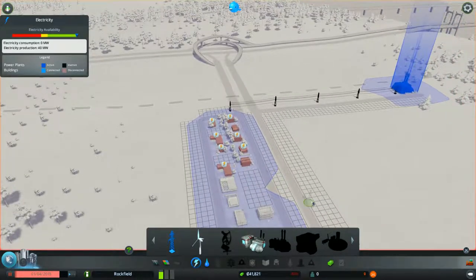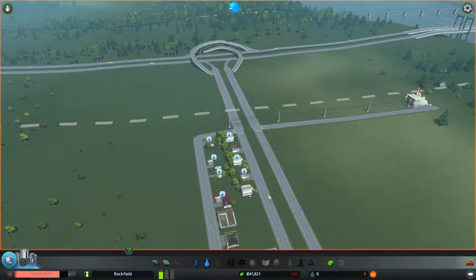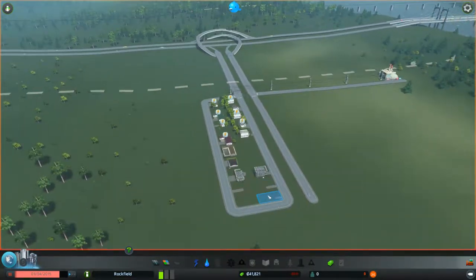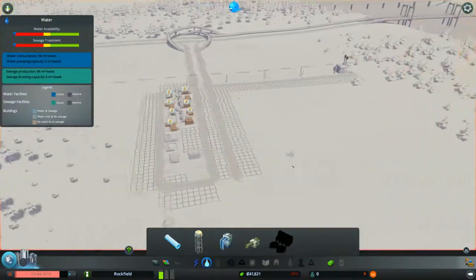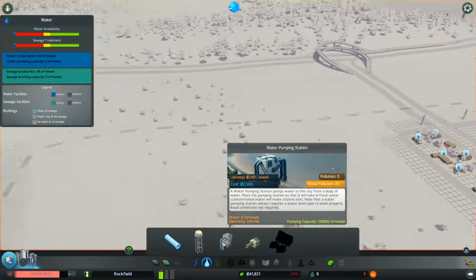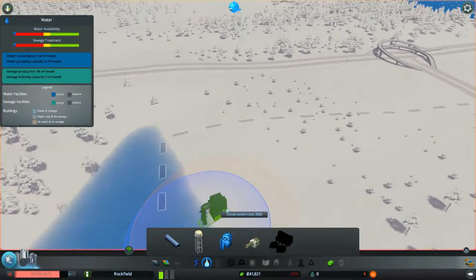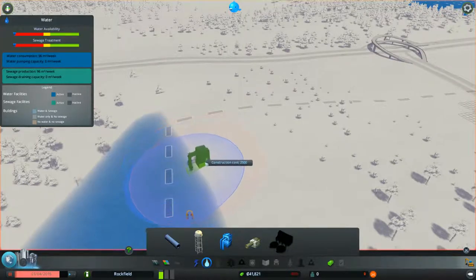I like to keep the game paused as we progress further, because I don't want to miss complaints from residents. The lightning icon issue is resolved — I've put a power line between the power plant and the residential area. Now I need a water tower or pumping station. The pumping station is obviously the better choice, though it costs more money and has noise pollution.